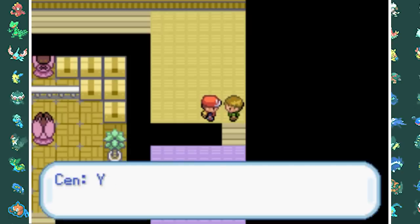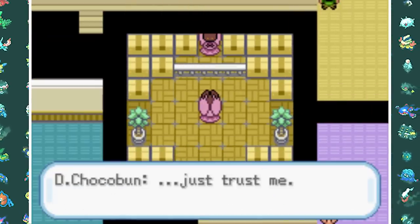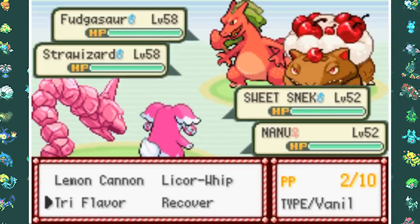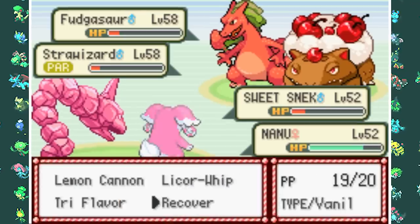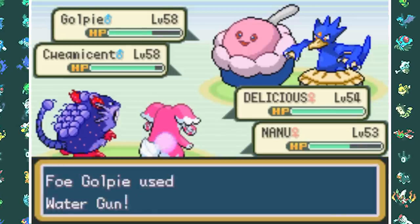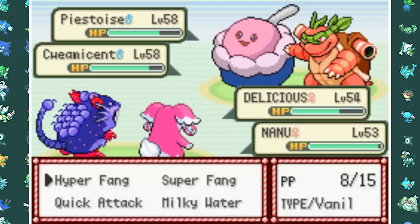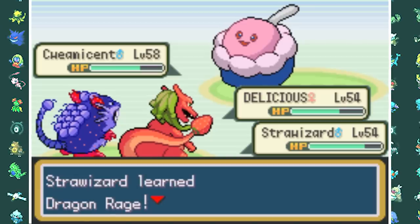Rather than narrate the full fourth Elite Four battle, here's the summary: they start with Shokasar and Stranizard, which Sweetsnack and Audino take down with combo moves. Golpie and Kuemisunt come out next — Delicious and Nanu handle Golpie. Strawizard takes down Paistoys with Fruit Punch, Copycat goes down to Fruit Punch and Hyper Fangs, and Kuemisunt can barely do anything because its attack stat is very low.